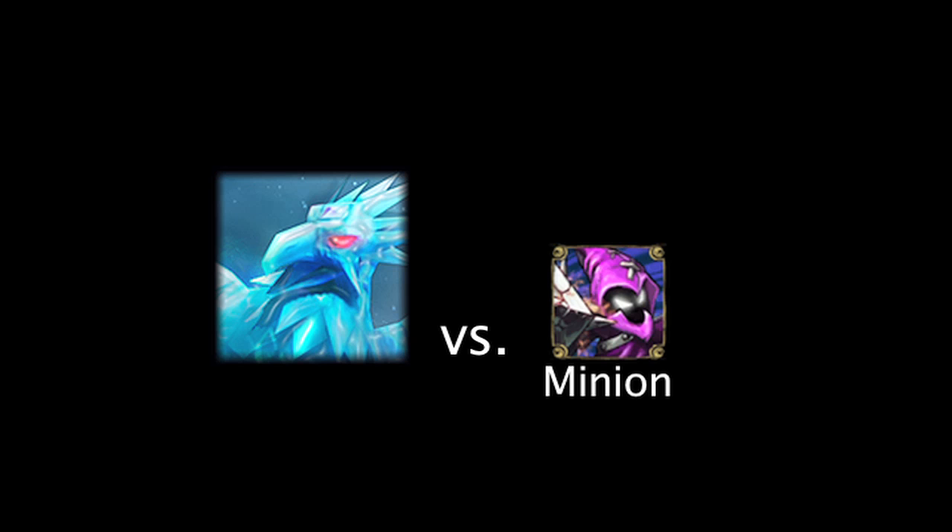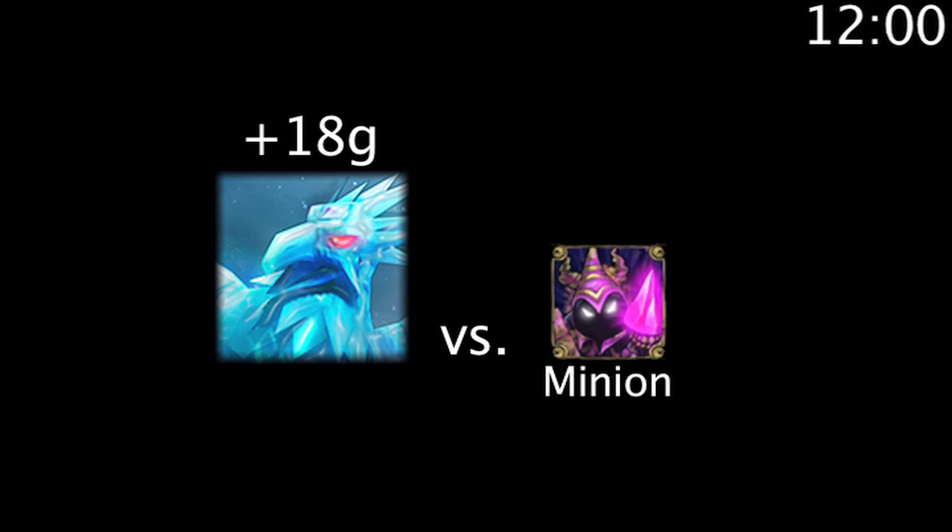In League of Legends, a minion is a creature that grants an amount of gold to the champion that dealt the killing blow to it. The amount of gold granted is different depending on the minion type and the state of the game. On today's episode of LolMath, we'll take a look at how a minion's gold value can change throughout the game.